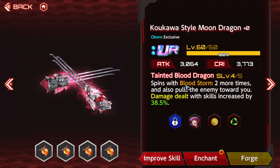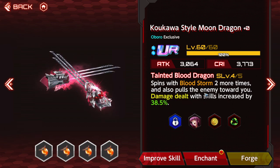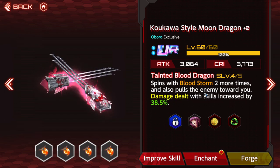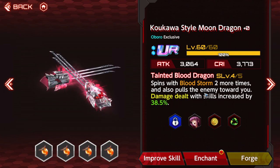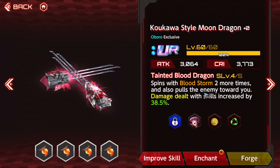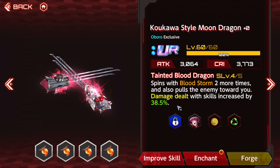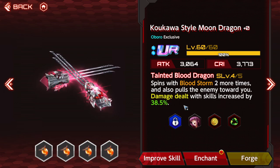Oboro's Package Weapon is Tainted Blood Dragon — it allows Bloodstorm to spin two more times and also has a suction effect. That's really good because you no longer have to worry about running to that one stray enemy shooting at you from across the map; it will come to you. The suction starts when Oboro is doing her animation to prepare to spin, so it sucks all the enemies up before she even starts. They made that playstyle inherently better with this weapon. Bloodstorm doing two more spins is also 38% more damage on each of those spins.